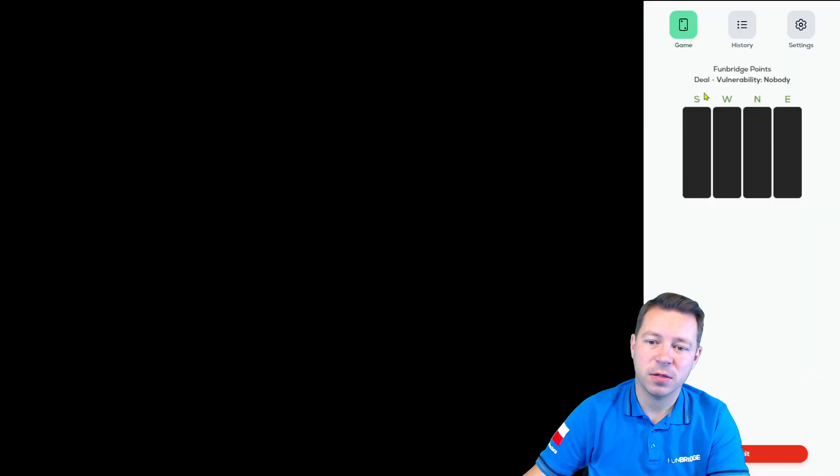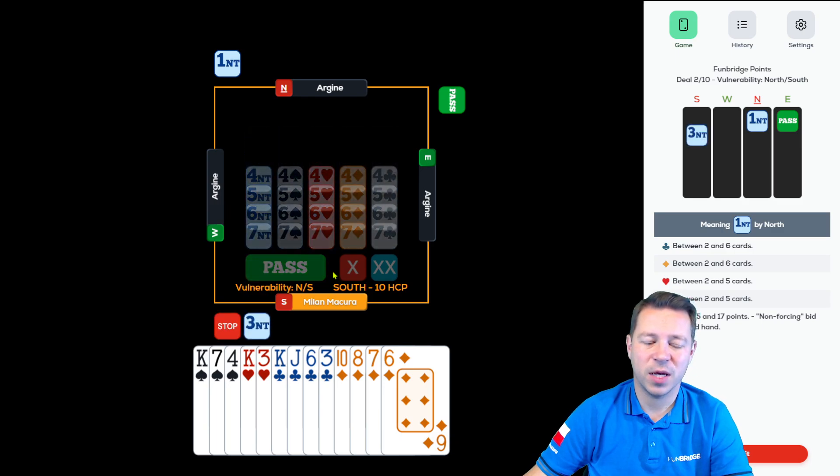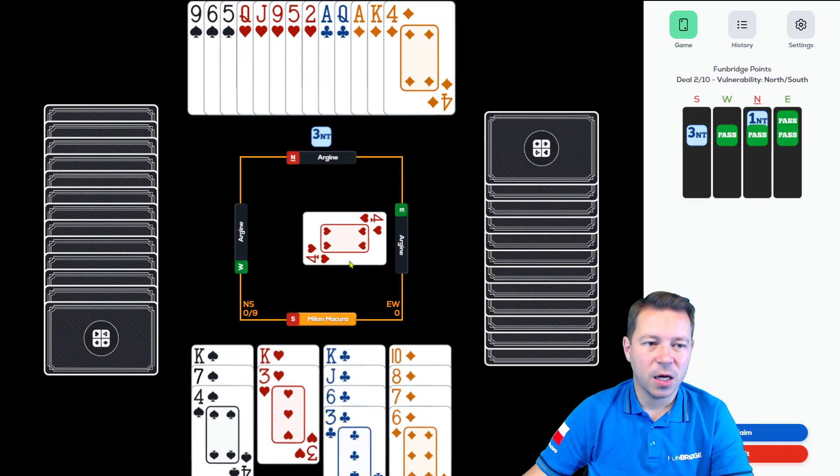Another sequence: this time 10 high card points, balanced, no four-card major — we definitely know which contract we want to play. Ten plus 15 is 25. Four honors plus three honor tricks is seven. If you have seven honor tricks you have a decent chance to establish two extra length tricks, or score more honors if all kings make tricks. Partner has a five-card and they led the suit, so spades is the risky suit.